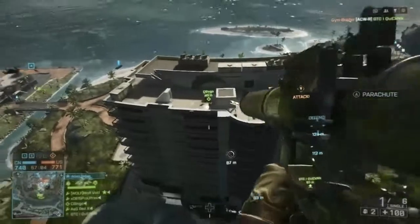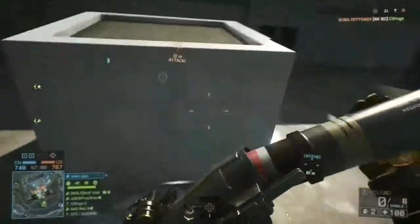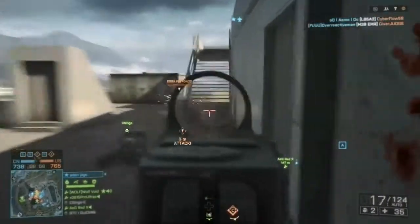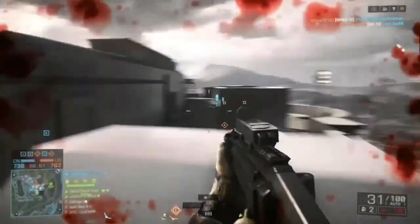Here at number 9: Flanking. The advantage of Battlefield is its size and the ability to deploy almost everywhere. So try going around groups of enemies — you'll always get the advantage if you're shooting from a blind spot or if you catch them by surprise.